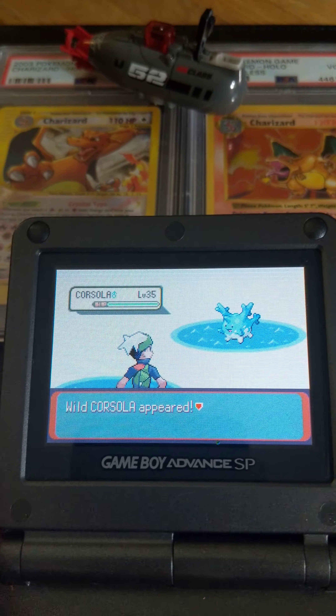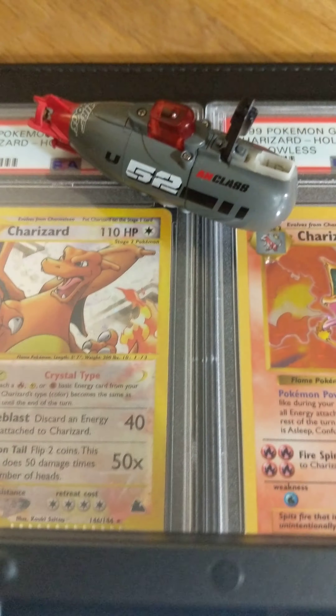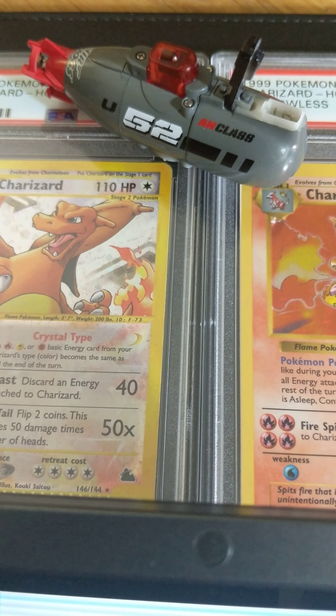Here we are guys, Route 128. That's a shiny Corsola in all blue. Love those new colors.